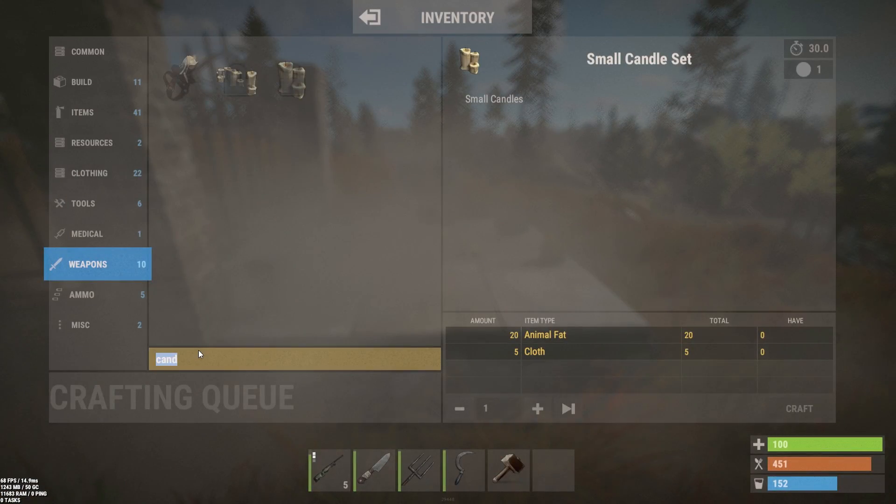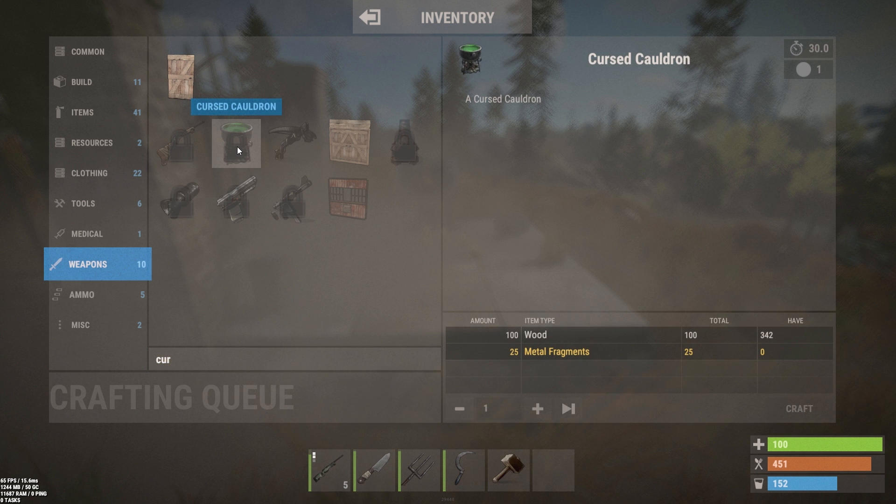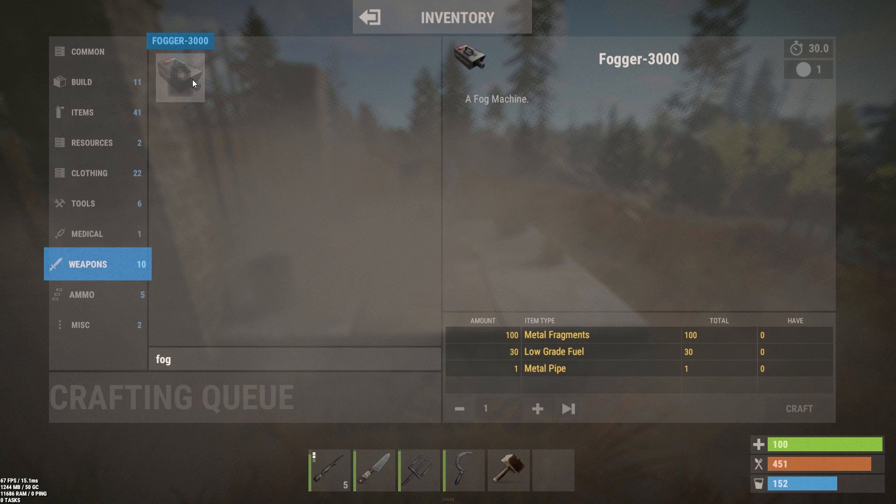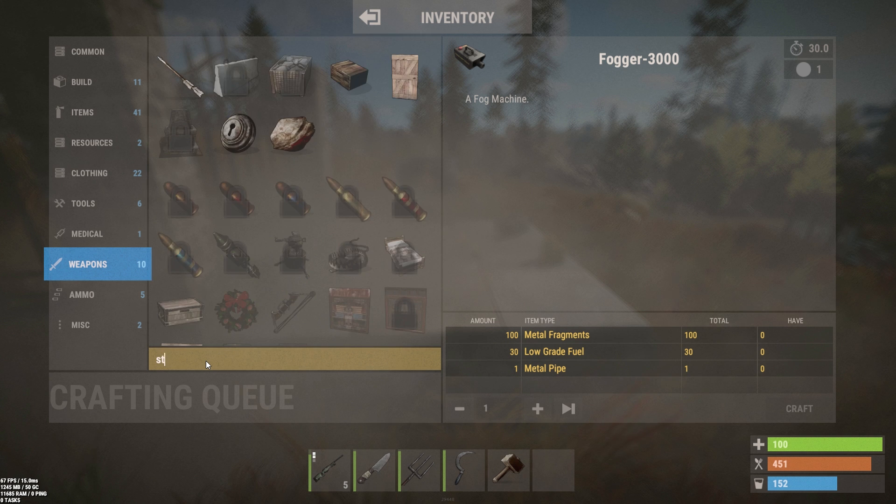The cursed cauldron is 100 wood and 25 metal frags. The fog machine is 100 metal frags, 30 low-grade, and a pipe.